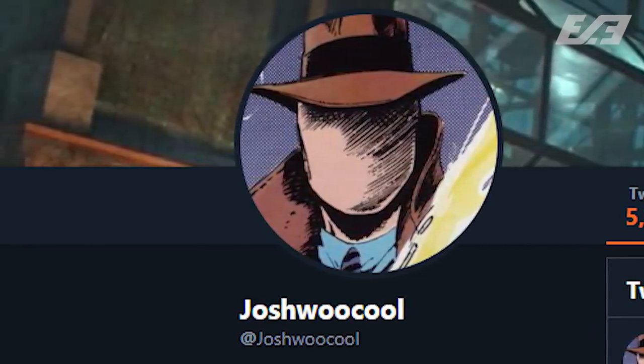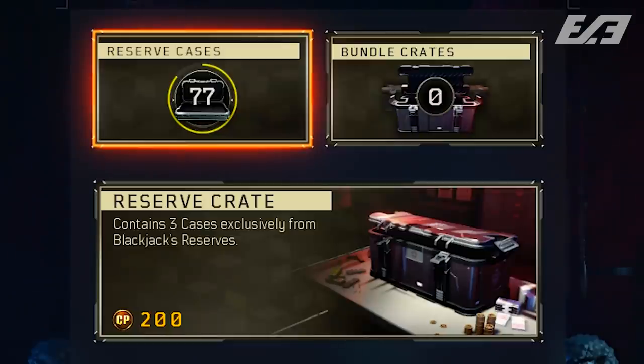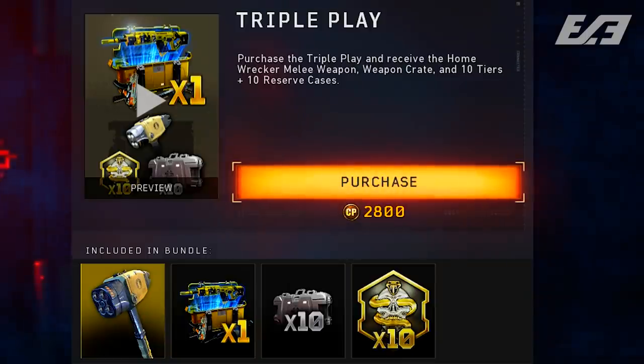Let's start on the more minor end of things. The first item might not be everyone's cup of tea, but it's something we probably inferred was coming: some new supply crate and reserve bundle icons were found in the game files. We saw icons for denominations of 10 reserve cases, and then 5, 10, 15, and 20 crates, plus three bundles. Last week it was the Home Wrecker and the Triple Play with the Mark 2 weapon variants at near half the price of the game itself.